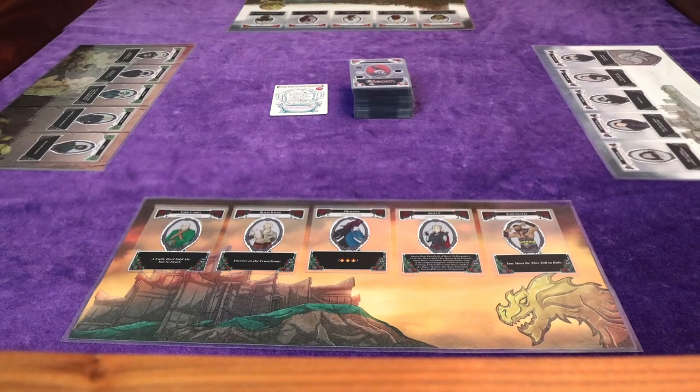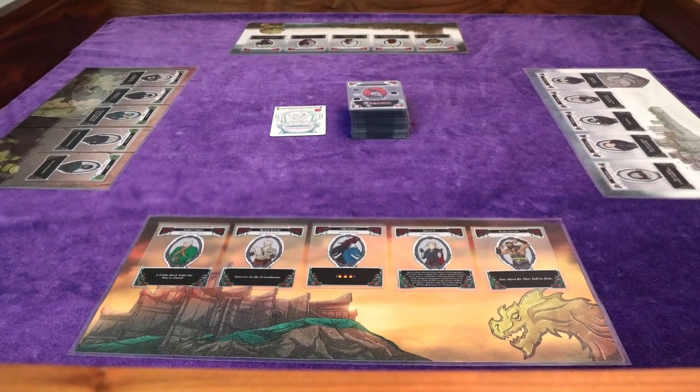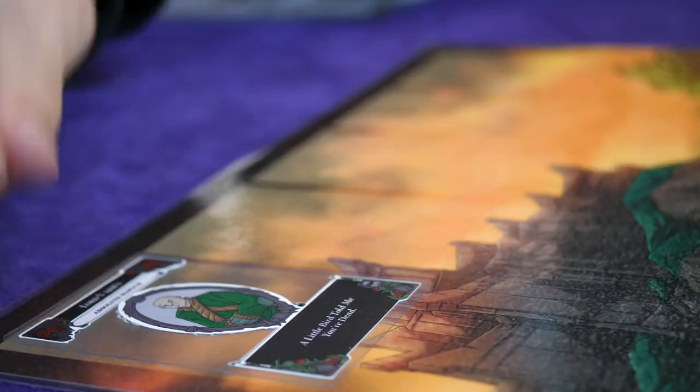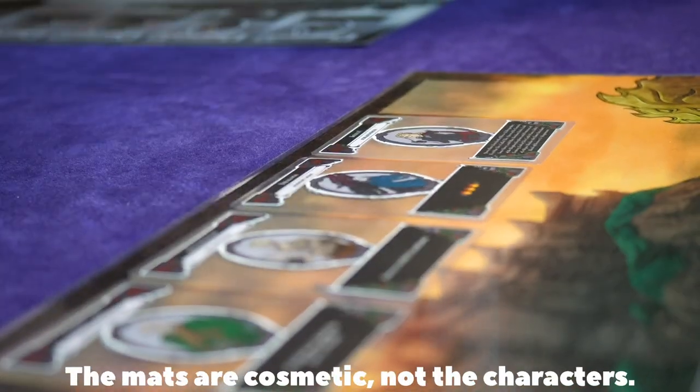To set up the game, set out each of the player mats — if you have them from the deluxe version — and then place your five characters on top of the designated spaces. These are purely cosmetic, so don't worry about it if you don't have them.